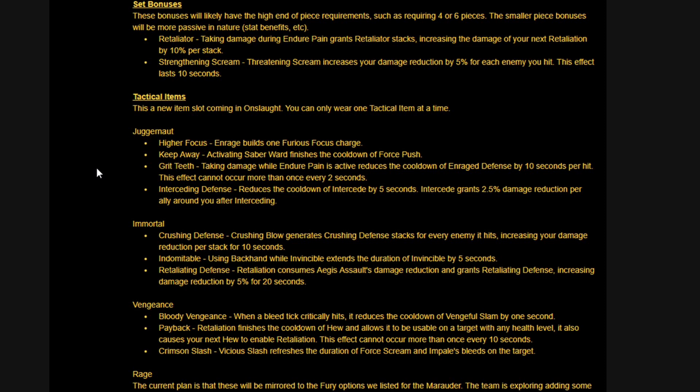Interceding Defense — reduces the cooldown of Intercede by 5 seconds; Intercede grants 2.5% damage reduction per ally around you after interceding. Immortal — Crushing Blow generates Crushing Defense stacks for every enemy it hits, increasing your damage reduction per stack for 10 seconds.